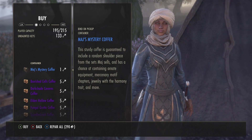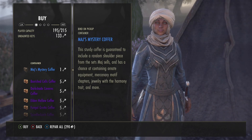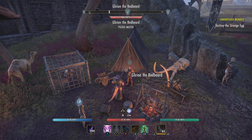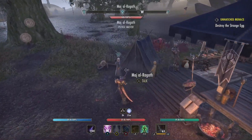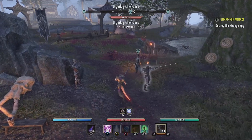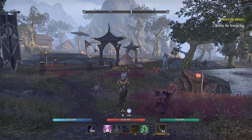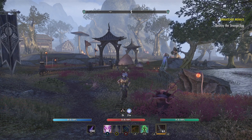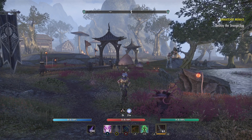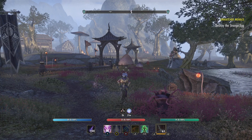They all have a mystery coffer — like Maj Alragha has one too, but no offering for a golden one. During the Undaunted festival they all have it for different shoulders, and the mystery coffer gives you a pretty good chance of getting it. The other pledge NPCs work the same way — today's pledges are Blackheart Haven and Elden Hollow. Dungeon training is essential for combat — it's a great way to learn, improve your DPS, your survivability, everything. You can move on to trials. You also get lots of armor, rewards, and gold.